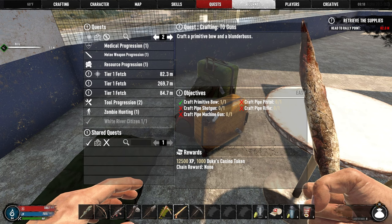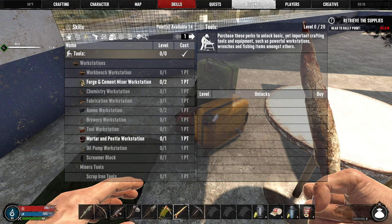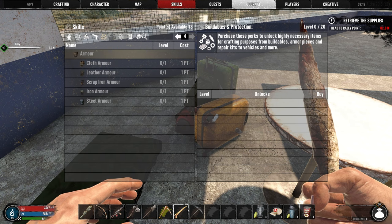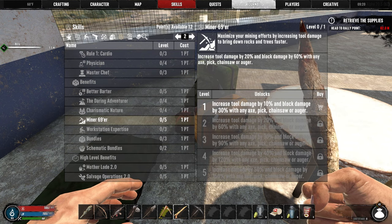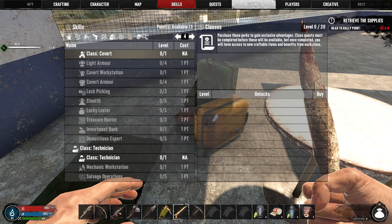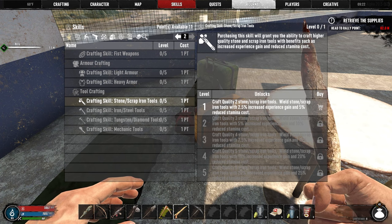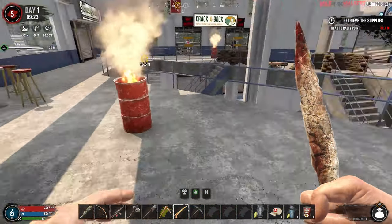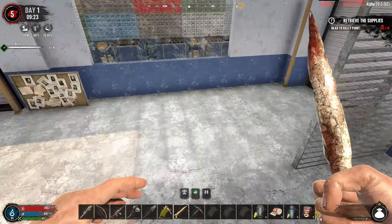All right we're on the closest one — they're all fetches. As far as skills go, I'll go with Forage, I'll wait on the mortar and pestle. Pack Mule for sure, Miner 69er. I'm not gonna do Skull Crusher because I'm not gonna use a sledgehammer and I don't know if the knockdown works for clubs. I just don't want to waste the skill points. We have a bunch right now but that's just because everything else is locked behind levels, so I want to use them kind of smart early on.